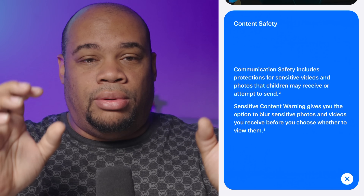Let's talk about communication safety. This was on Vision OS's website — I don't remember it from the presentation. Basically, communication safety includes protections for sensitive videos and photos that children may receive or attempt to send. You'll get a sensitive content warning and the option to blur sensitive photos and videos before choosing whether to view them. I don't know if this was a feature before, but since they highlighted it, I'm going to assume it's new.